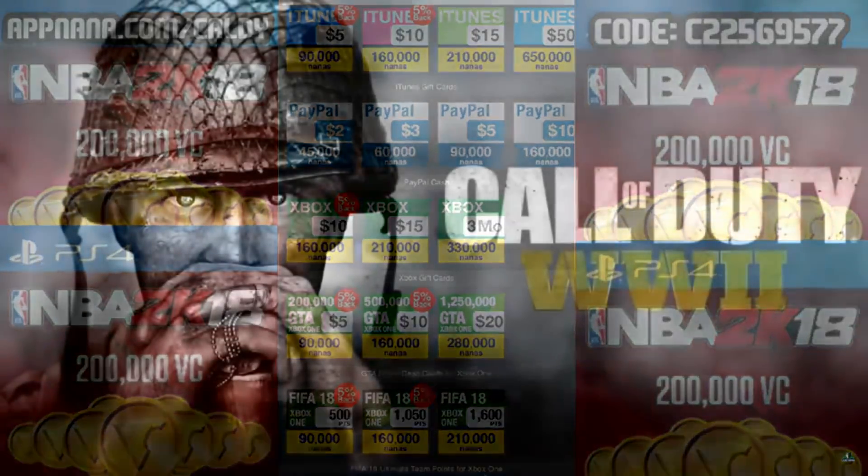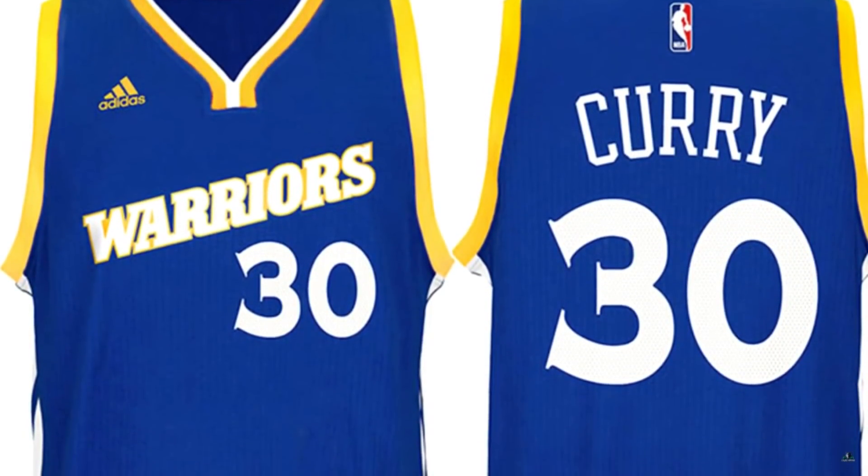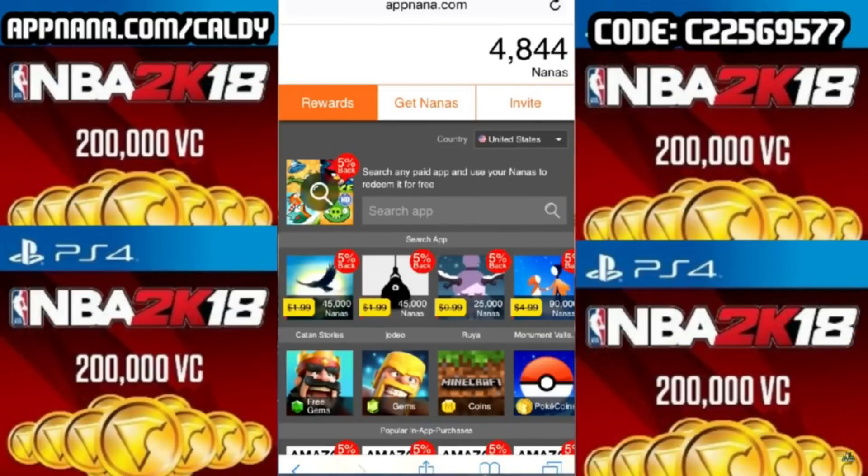Maybe you want to buy Call of Duty World War 2, maybe you want to get some PayPal money and buy a Steph Curry jersey — Dub Nation stand up. But yeah guys, that's gonna do it for this one. I hope you guys did enjoy it. Go out there, get some VC, enter my code, click on the link. Shout out to Appnana for sponsoring this video guys. Leave a thumbs up everybody, and I am out. Peace.